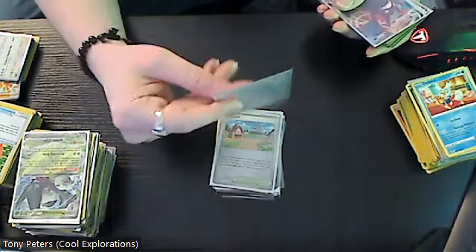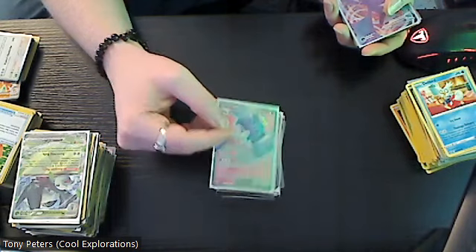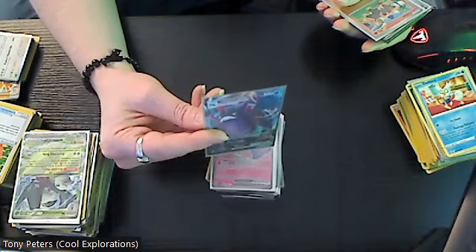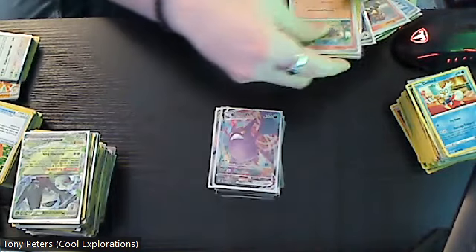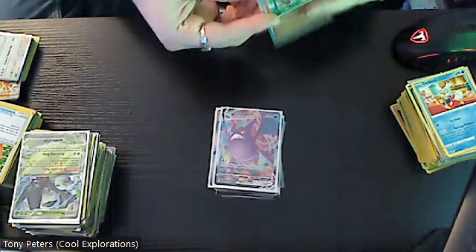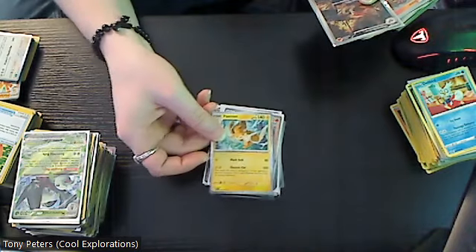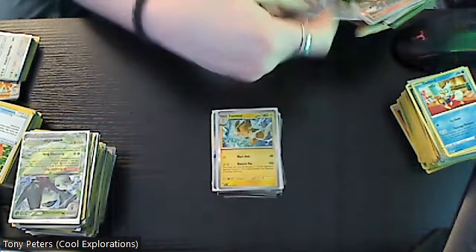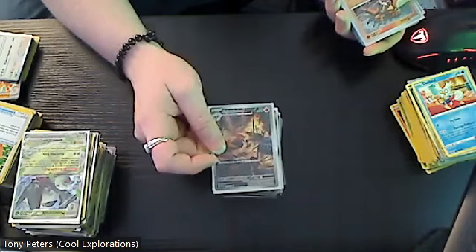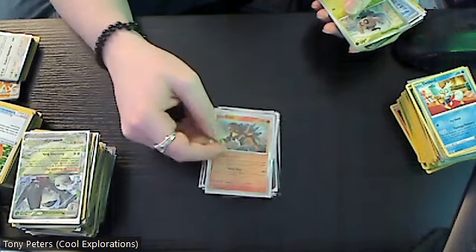This is a nice card — it's eight dollars — and that is the EX version of Tinkaton. Then we have the VMAX version of Crobat which is about a three dollar card. We have a reverse holo Litleo which is actually a two dollar card, and then the holo version of Palmat. Then we have a nine dollar card here — this is Fezandipiti — it is a gold star rare.